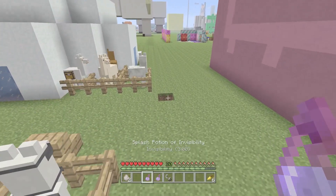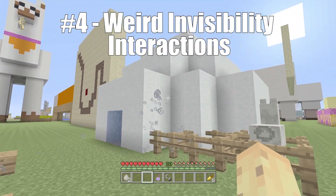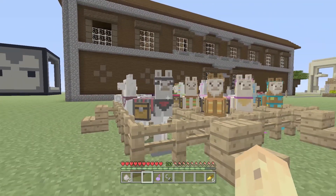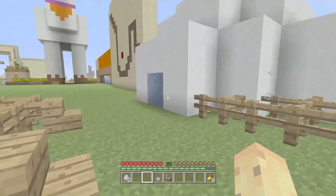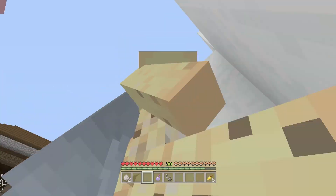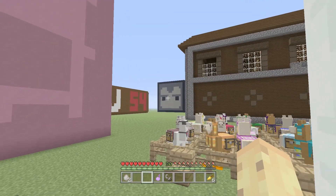So invisibility — if you splash llamas with it — makes them entirely disappear besides the things they're wearing. So besides their decorations, which I guess you'd call the armor, you can actually have secret chests and you can also sit above nothing. A great thing if you ask me — the fact that you can sit in midair. But that's not the only great thing about llamas.